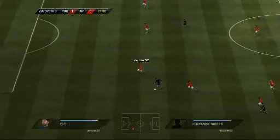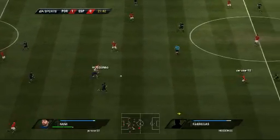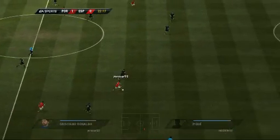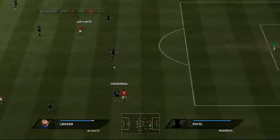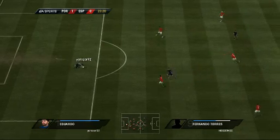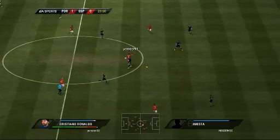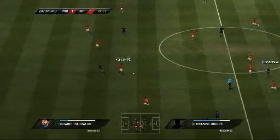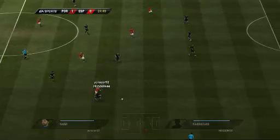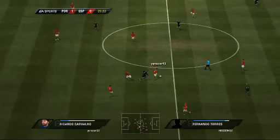Villa. Fernando Torres. Pique with a very good challenge. Puyol. He's hung on to the shot well, the goalkeeper. They've lost the ball, and now Iniesta. Iniesta's attempted pass is cut out. Good, clean tackle. Cavalio saw that coming.